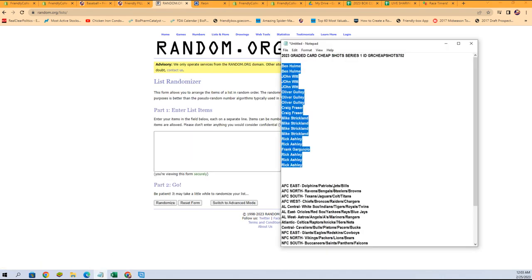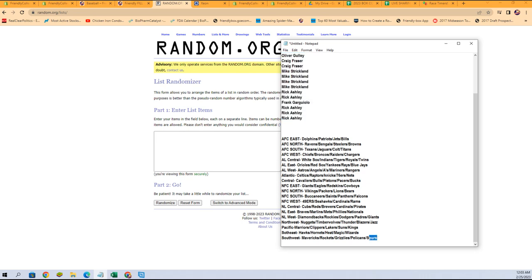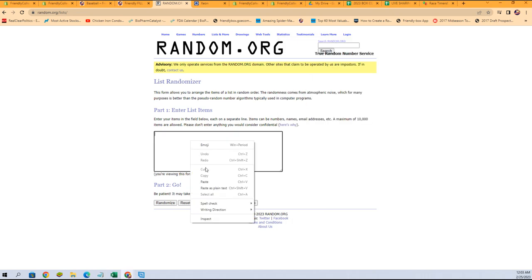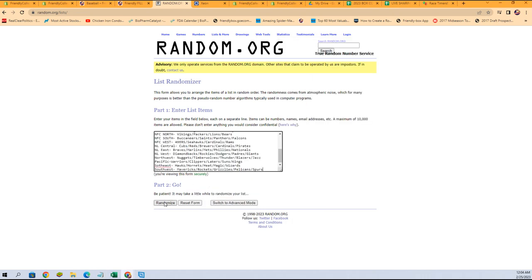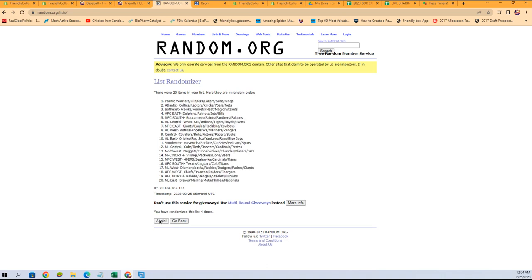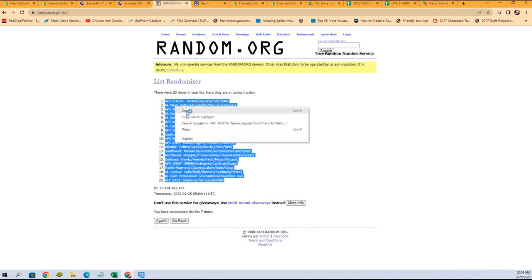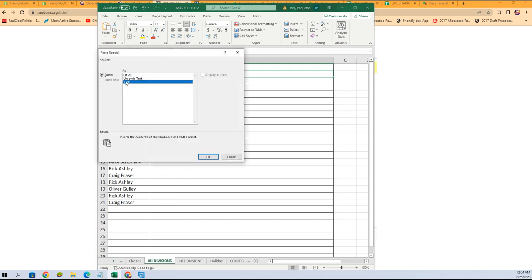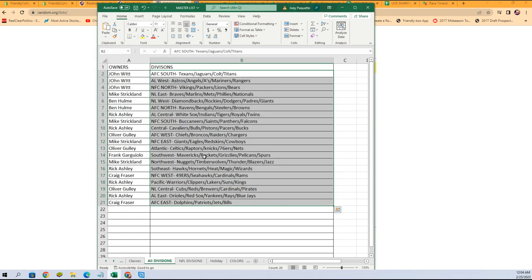Fresh randomizer. We're going to grab our divisions right from here, paste them in, again seven times — one, two, three, four, five, six, and lucky number seven. Lock all right there. And where's our spreadsheet? Right there.